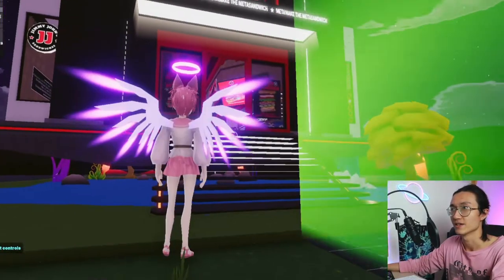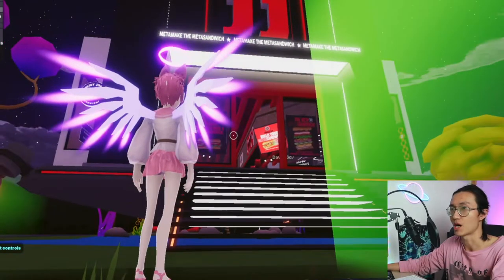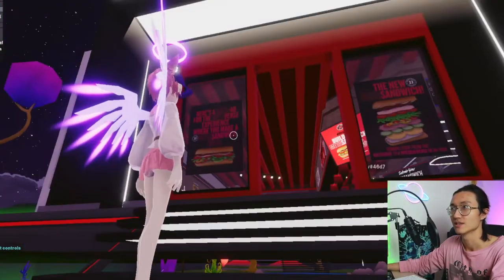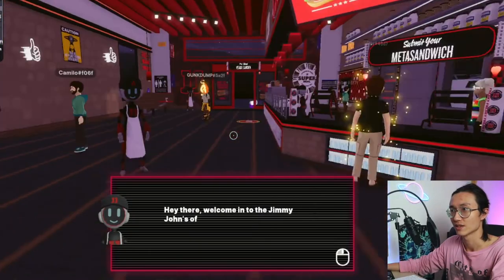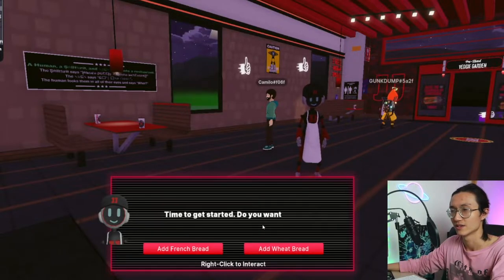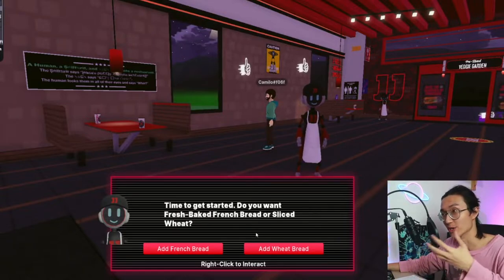Here we have our Jimmy John's Meta Sandwich Bar. Let's just go in - there are a few people inside here. So this is the entrance. I've been greeted by a waiter who is a bot. Looks like I can make a sandwich - a virtual sandwich, I guess.